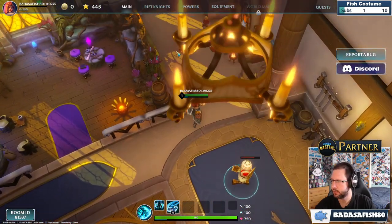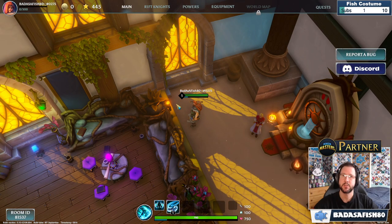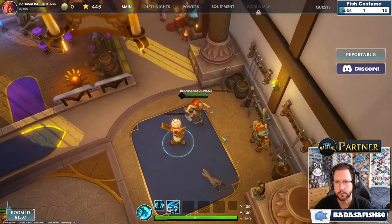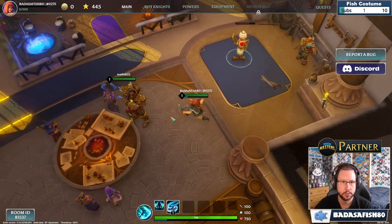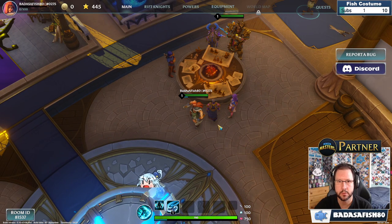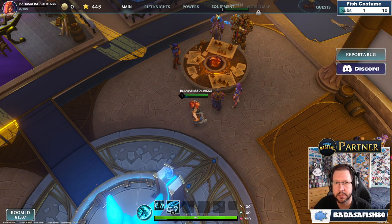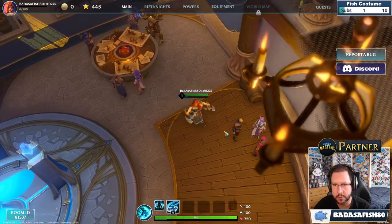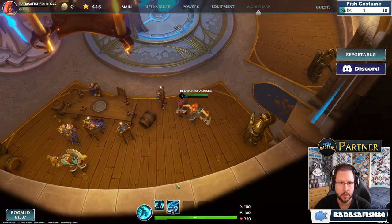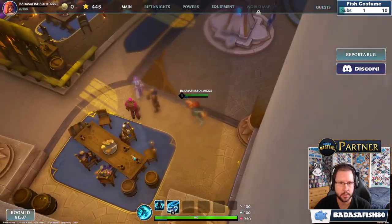The character selection section looks completely revamped. There are lots of familiar faces since Project F4E exists within the same universe as Minion Masters — we see a priestess, a woodsman, Balorian, and others. Characters that aren't familiar still share a very similar art style as part of the same universe.